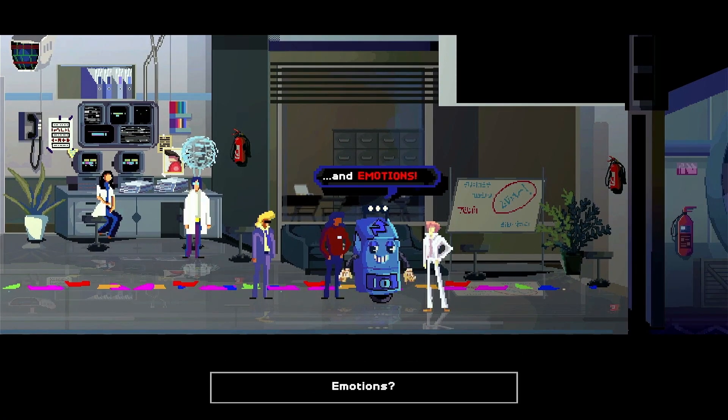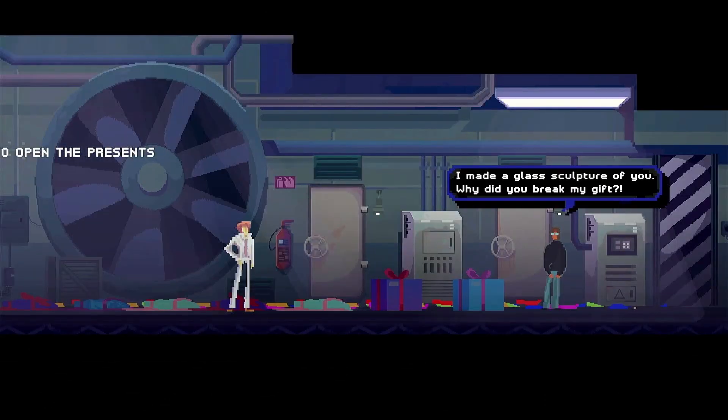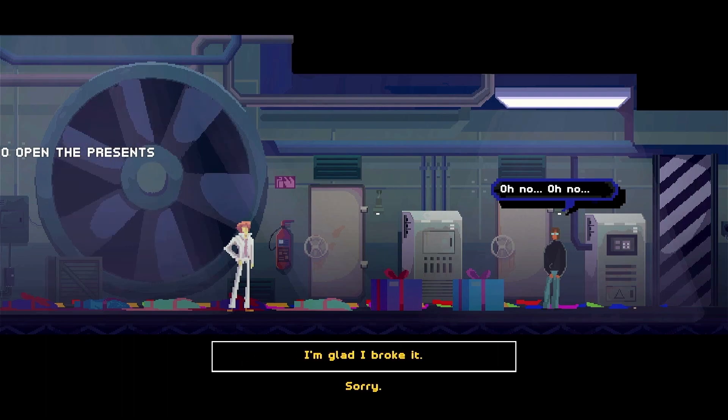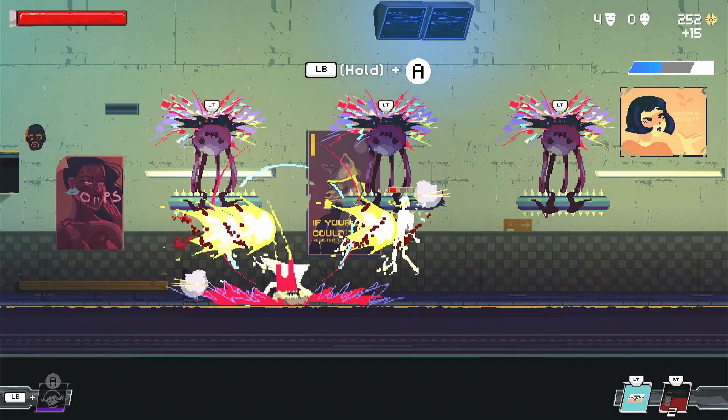That's right ladies and gents, this demonic little b**** feeds off of our emotions. Emotions are obtained via conversations with NPCs, earning a positive or negative emotion based off of your response. Coins are gained via killing enemies and looting boxes in the game world.